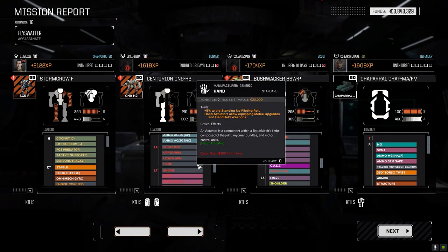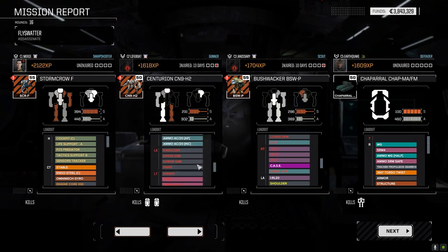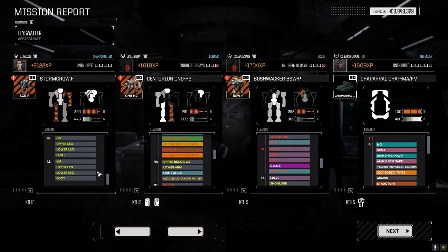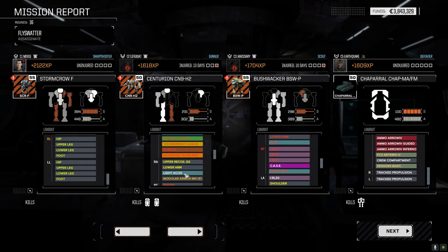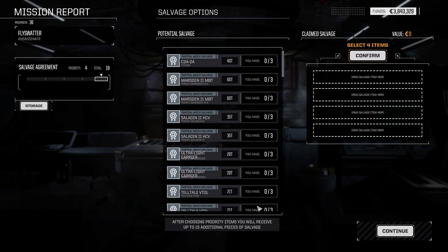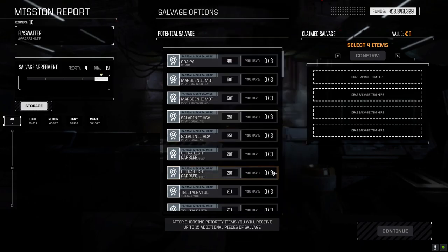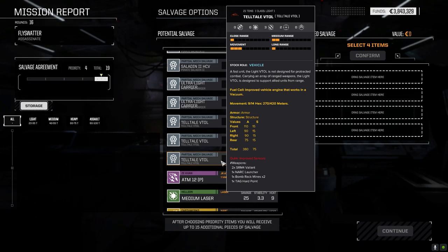AC20 we kept which is good, and all the ammo — which means I can probably just put this guy out of service rather than paying all the money to get it fixed. Storm Crow not so bad, a little bit of damage internally — ER medium we can replace, and I think that's it. The rest of the vehicles should be fine. Centurion got two kills though.